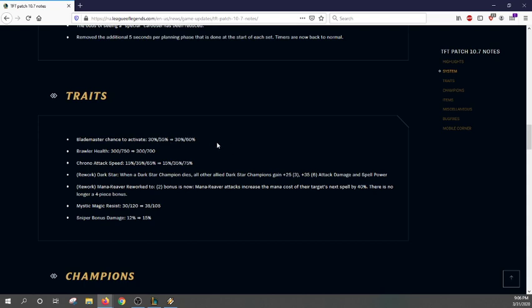Trait changes: Blademaster six is now up to a 60% proc from 55%. The key thing about Blademaster is that because of how it works, each extra hit gets this bonus, so it scales exponentially — 5% is actually quite a lot. That said, Blademaster 6 is probably still a bait and not actually something useful.